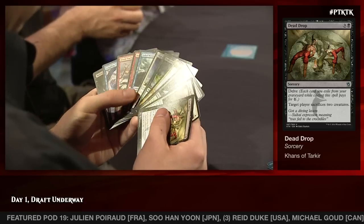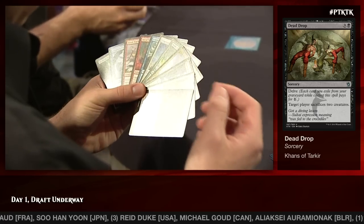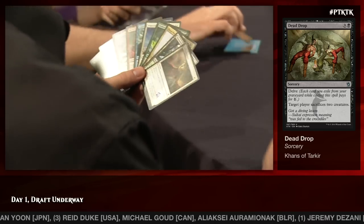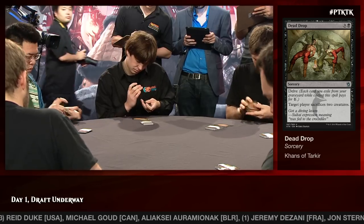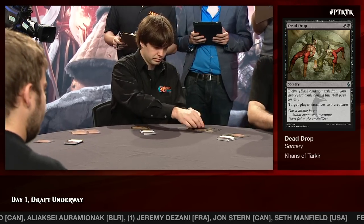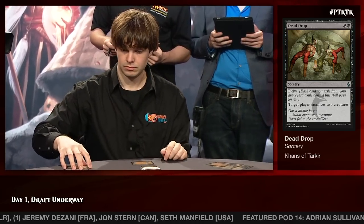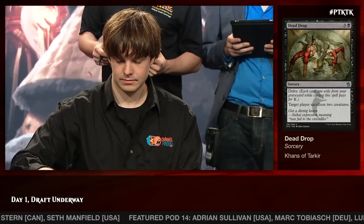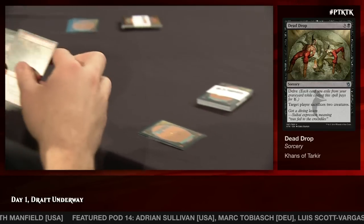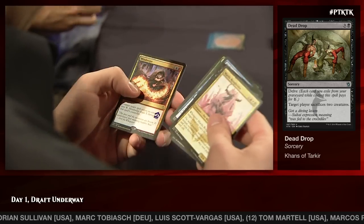Saddlebrute is also a warrior, which helps for the warrior theme. Dead Drop is an incredibly powerful card in this format — you might look at it and say ten mana, can I even cast this? But it's just risen in most pro players' pick order the more they play the set. The way to think about it is: if you do get to resolve it, you're highly likely to win the game. Decks that can make a lot of tokens don't care about it that much, but otherwise it's fantastic.